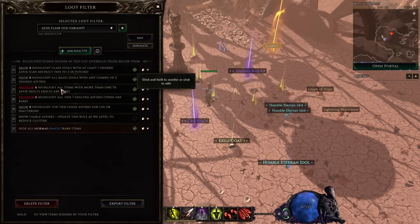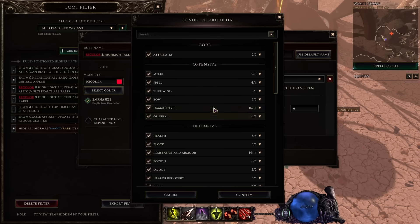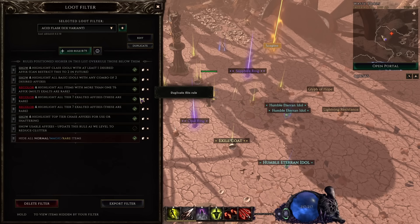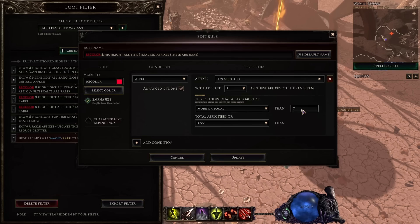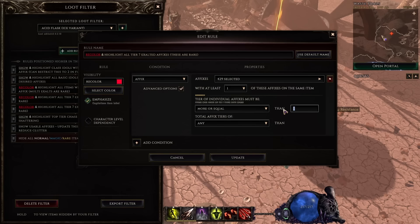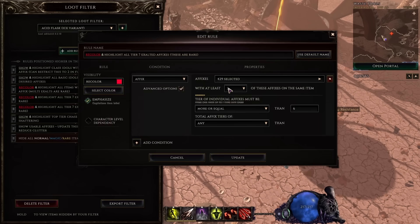Potentially even rarer are items that have more than one exalted affix. Take the duplicate of the tier seven rule and change it so tier is six and with 'at least two.' So this rule highlights any item with two or more tier six affixes. Again these are rare so you don't want to miss them — I've only ever found a few of them.